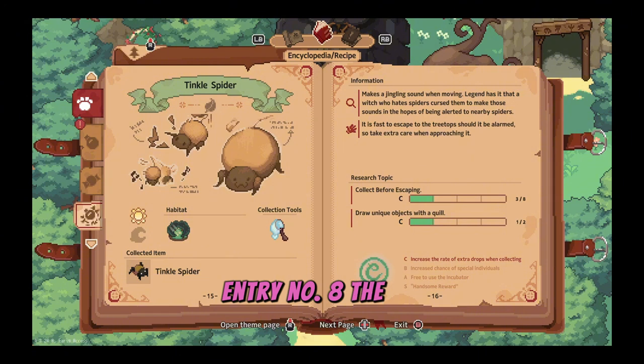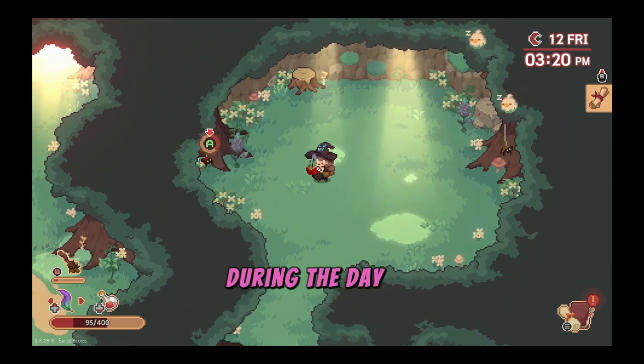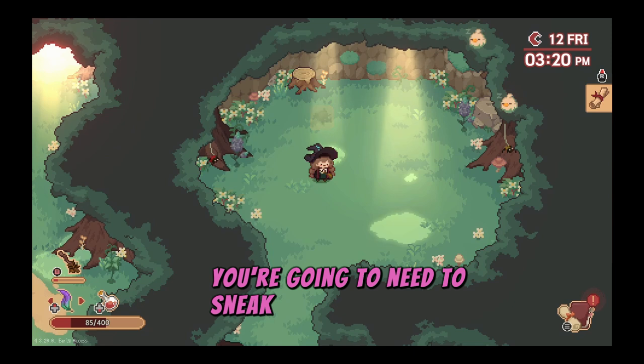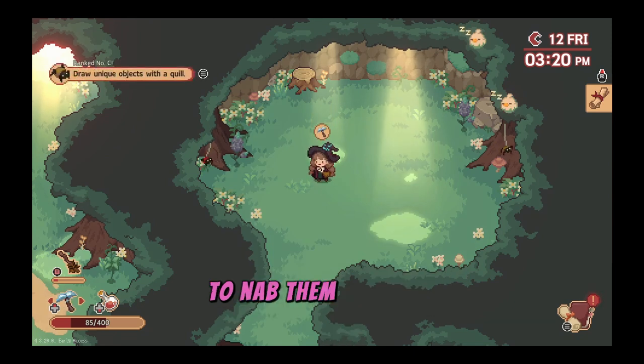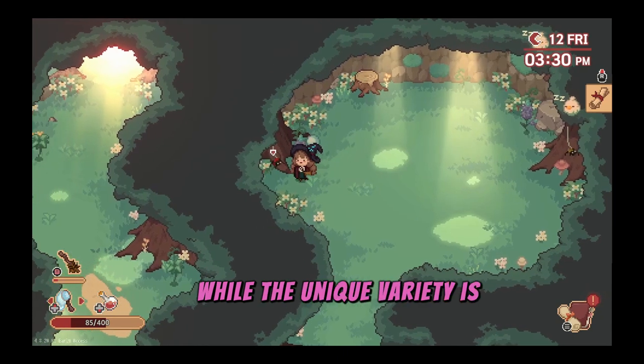Entry number eight, the tinkle spider. These shy little spiders are found dangling from trees during the day in the depths part of the great forest. You're going to need to sneak up to them with a net to nab them. The regular variety is yellow in color while the unique variety is red.